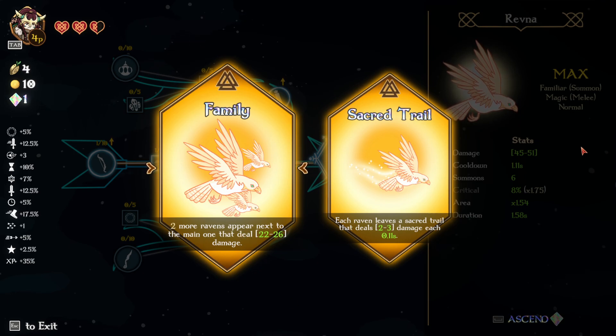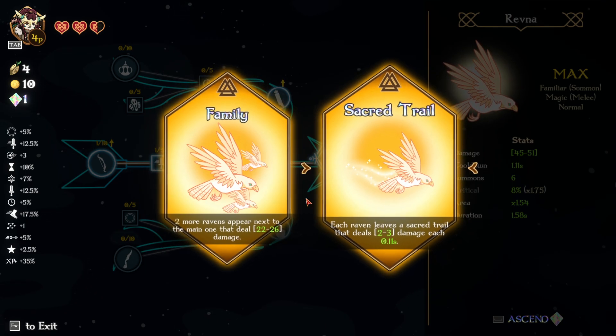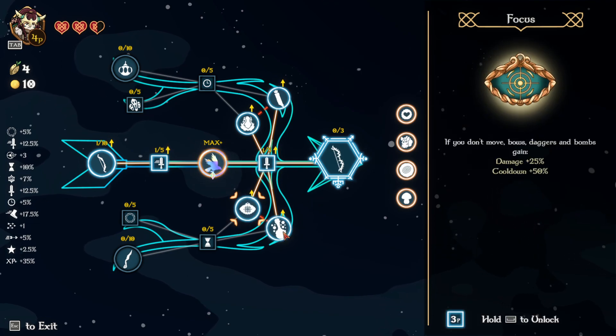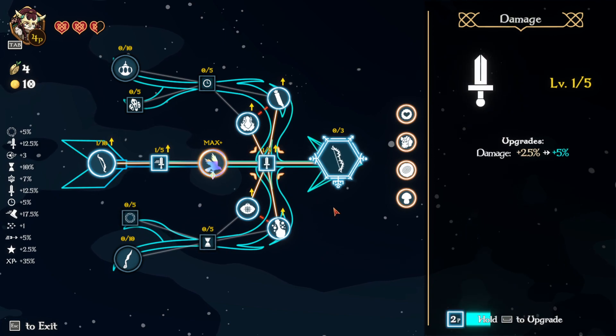Two more ravens next to the main one dealing 22 to 26 — that's half damage. Each raven leaves a sacred trail dealing two to three damage each 0.11 seconds, so DPS of about 20 to 30 per 1.1 second — both options are decent. Let's go with AoE for better coverage and then into damage. I don't really want to invest into these as they'd only open up my cooldown.